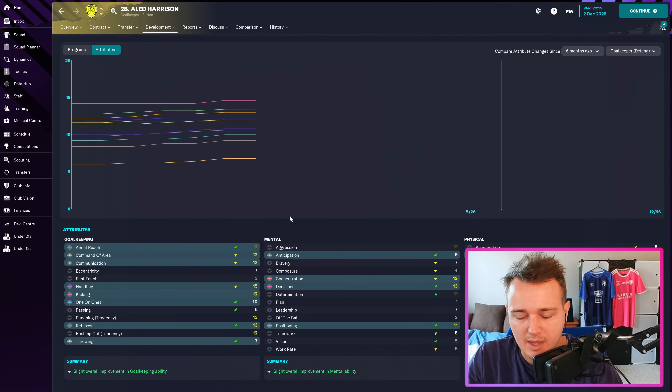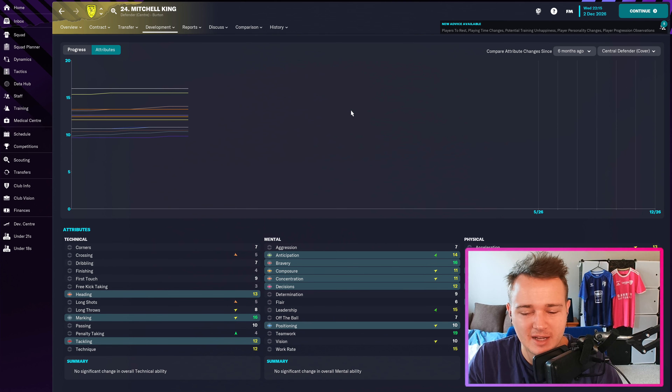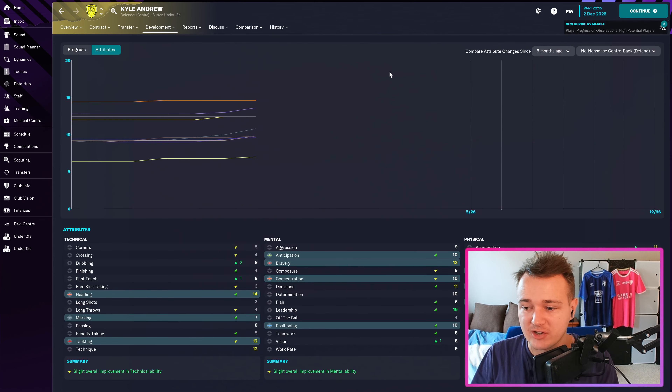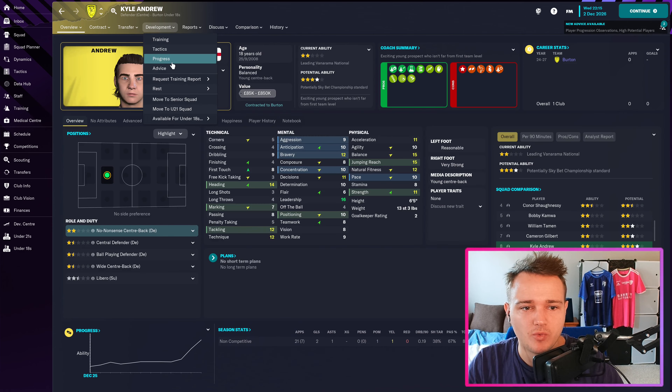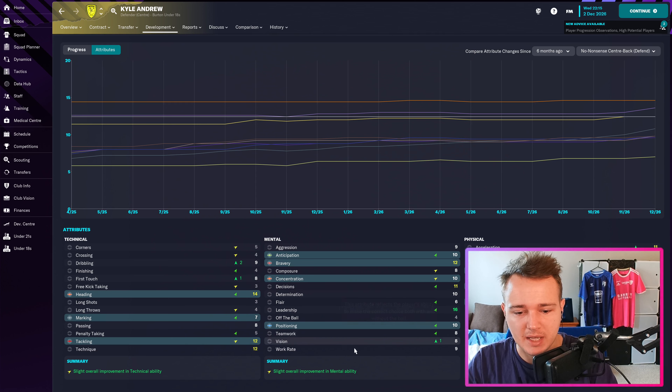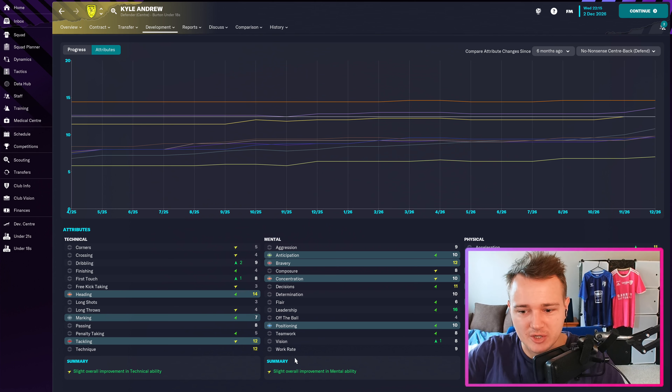No massive changes: Aled Harrison has generally improved as a goalkeeper over the last six months, playing more consistently — he's getting just about good enough not to make too many mistakes. Mitchell King is still improving, attracting a lot of interest from big clubs now. Matt Hudson has a couple of plus-ones for him. I actually did four weeks of preseason fitness before the schedule started, and I picked up a few more injuries this time around — could be coincidence. Last but not least, Kyle Andrew has had a really big uptake in attributes. He looks like he could almost be a centre-back for us next season. He's 18, he's six-foot-five, has enough pace to compete, and he's not far off Mitchell King's trajectory.